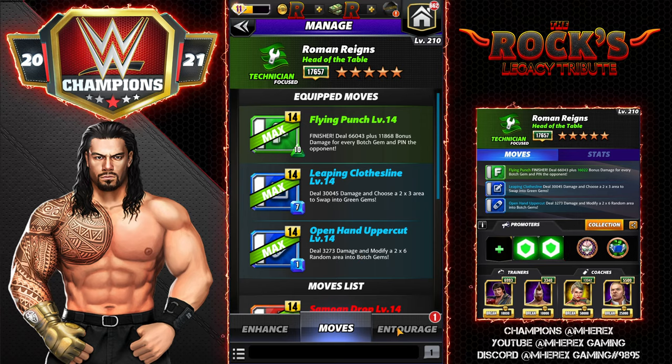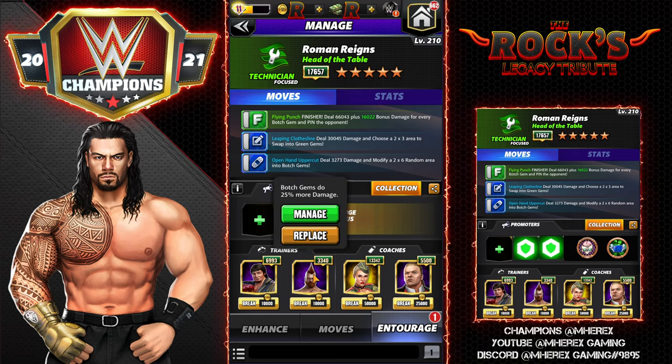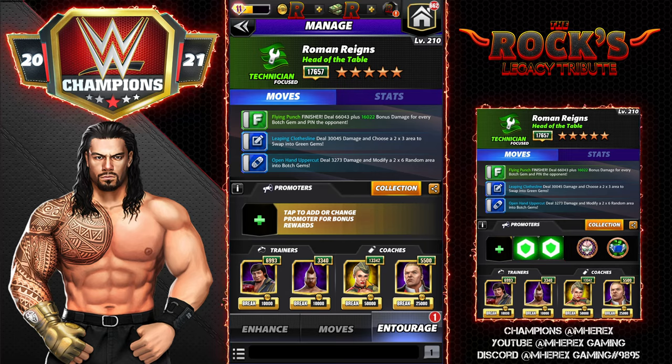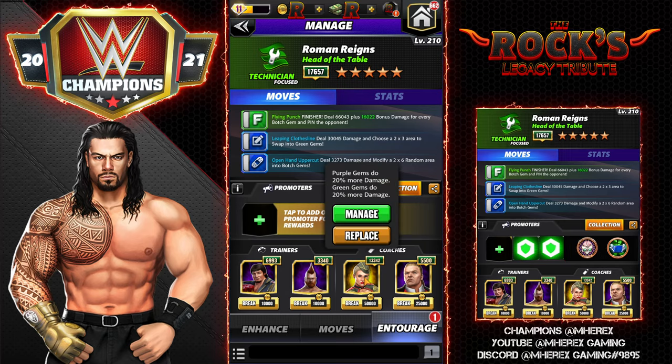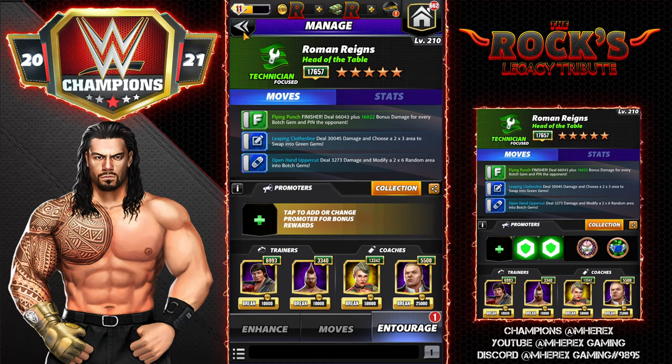For the entourage: Lawlor to start with four more blue MP; Sheamus for more botch gem damage — only 25% because my Sheamus is only 3,000, you could get more out of that; Lacy for more green and purple gem damage, particularly green since that's Roman's primary gem color and we're turning a 2x3 area into green; and Blue Blood Triple H for botch gems to do 10% more damage, buffing that finisher all the way to 16K per botch gem.